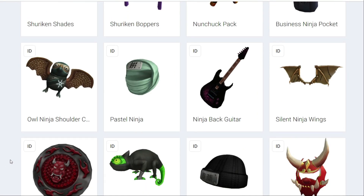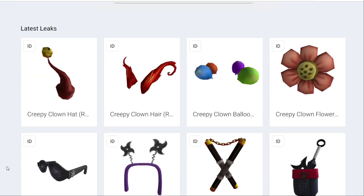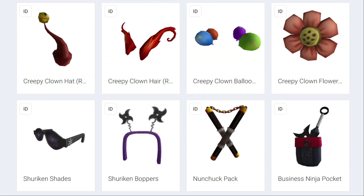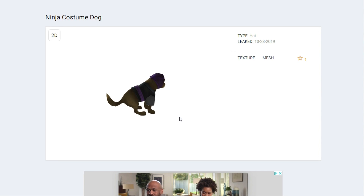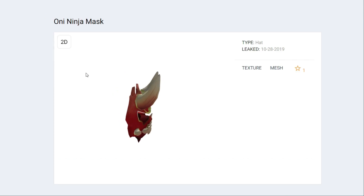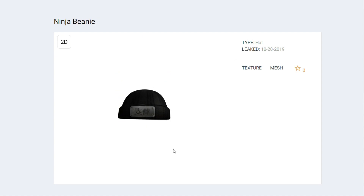Here are the leaks. On Roblox Leaks and some of these other leak sites, we've found quite a few things. There's a bit of a theme — there's two Arthro packages, but also all this stuff is ninja themed. First thing we've got here is a little ninja dog. He's cute — a little ninja dog. I'm guessing he's going to be a shoulder companion; everything on the leaks page just says 'hat' and I'm pretty sure this guy is not a hat. We've got this Oni mask — this Oni mask looks like a pretty cool item right here. I think it's a ninja Oni mask.